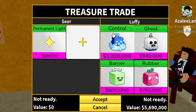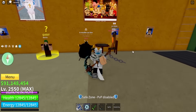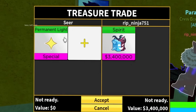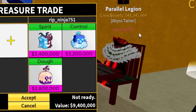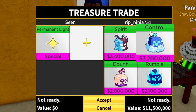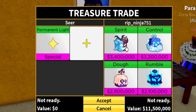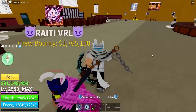Next offer: control, ghost, barrier, and rubber. Let's see what this next person has — this person also does not have light fruit. He's max level without light fruits, that's kind of crazy. Spirits, control, dough, and rumble — I'm quite sure those three fruits equal about one leopard, so this is definitely not a good trade. Next trade: permanent light for Buddha, pain, and lock-in — that is horrendous.